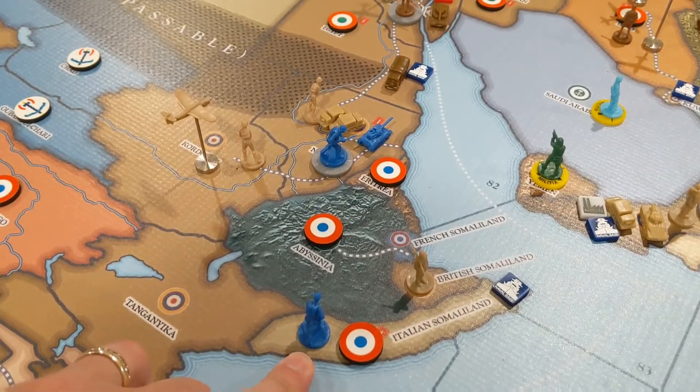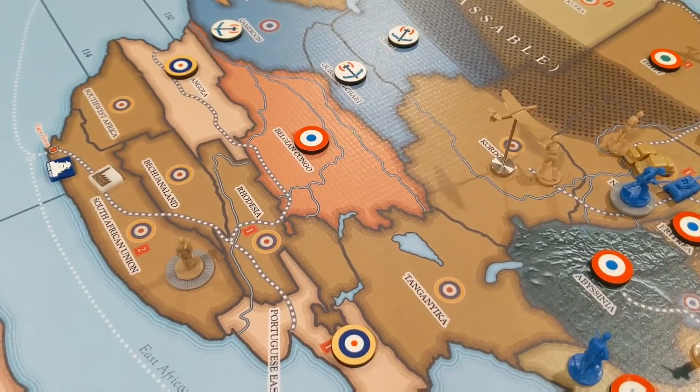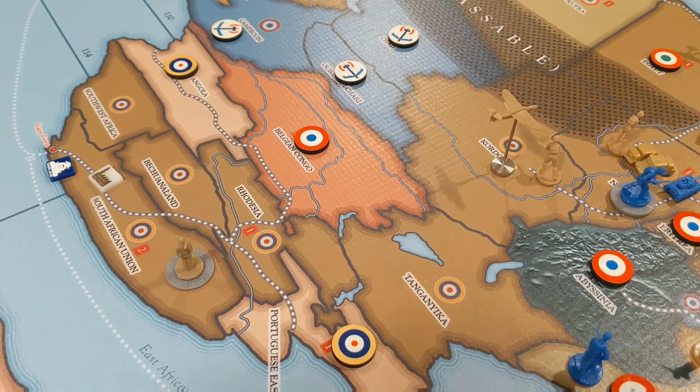This guy will stay where he is. So they'll build their Colonial down here in Belgian Congo. And then they will collect another four bucks, which will give them another seven dollars to spend next turn.